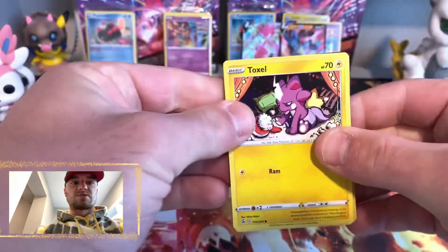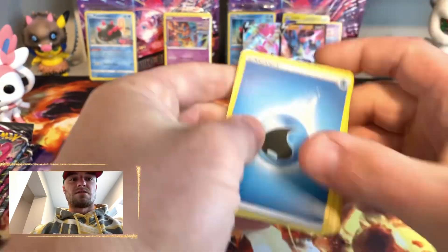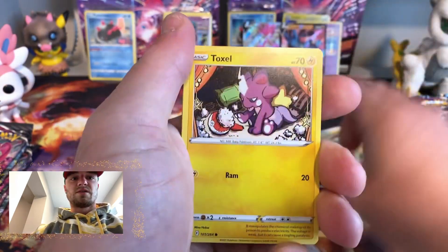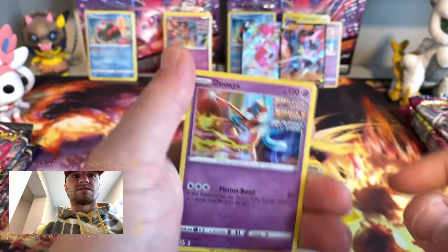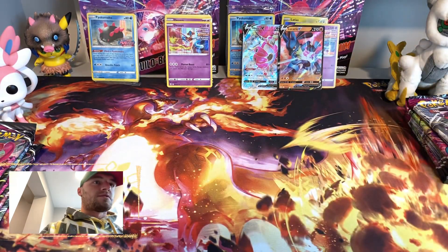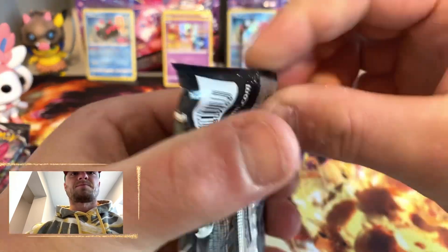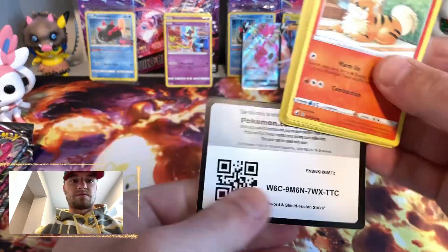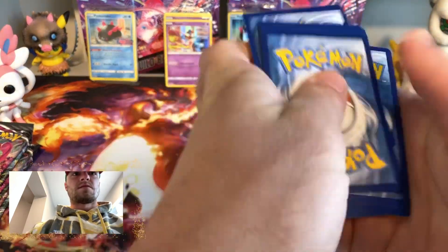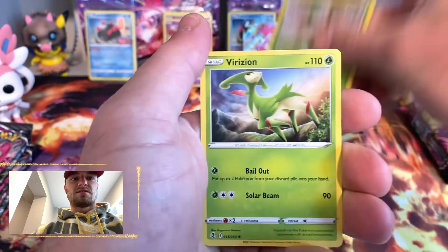If you guys are wondering, I got this for about $32-$36 on Amazon. Fire, water, VIP Pass, Togademaru, Toxel, Starmie, Makuhita, Panpour, Corbett, Squirtle, Deoxys. Psychic, fighting, Spongy Gloves, Froslass, Simisear, Growlithe, Stufful, Toxel, Totodile, Trevenant, Vanilluxe.